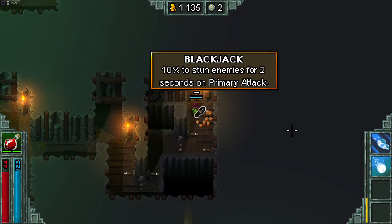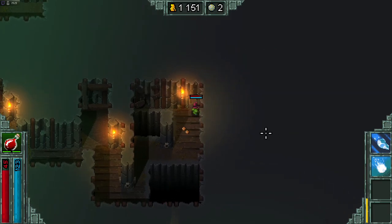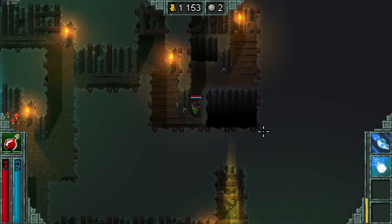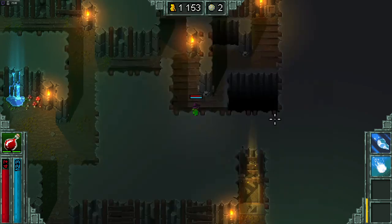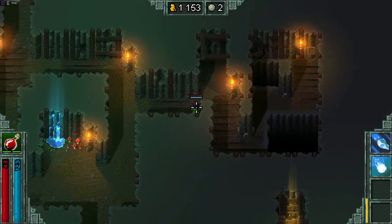10% chance to stun — always good. And I've never reached the limit of items that you can pick up, if there even is a limit. It looks like there's a scroll bar here, so I think you can pick up as many items as you want in any run, but I don't know yet.